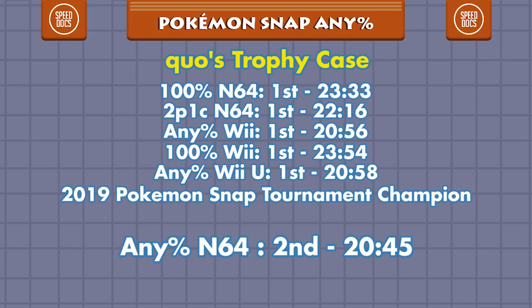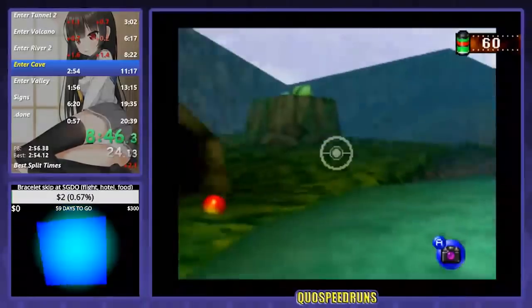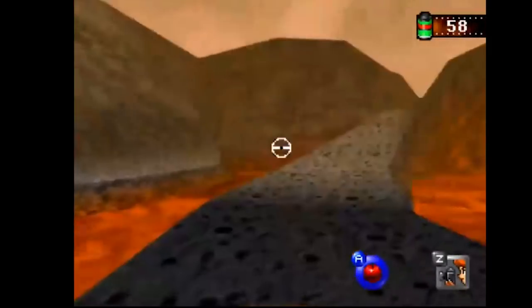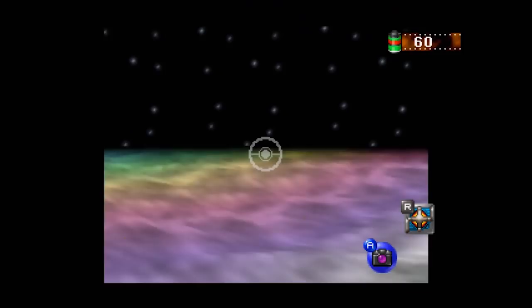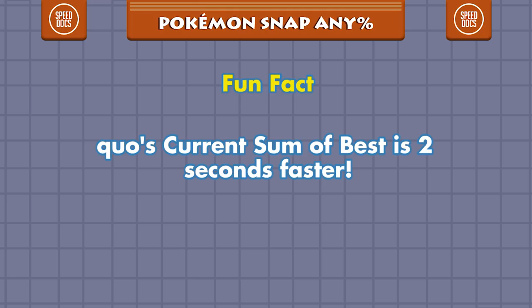But Kuo wasn't satisfied with just the tournament win. Looking over his trophy collection, there was one blemish — a silver medal for N64 Any%. Determined to regain the full sweep, Kuo made it his mission to lay Snap down to rest forever. He began grinding attempts on and offline. Eventually, he was able to get a time that would have been world record, but he was not recording. As the old adage goes, no vid, no did. He went back to work grinding.